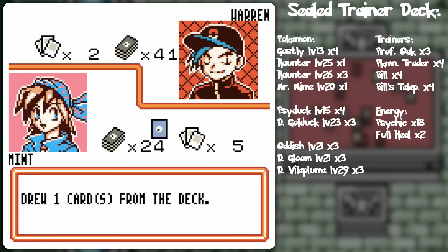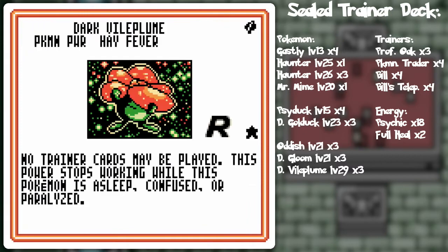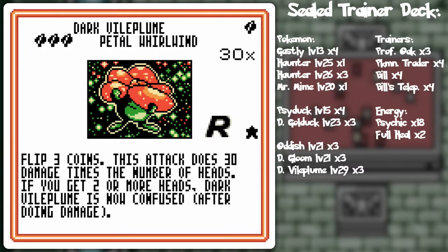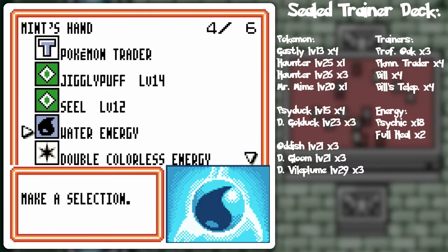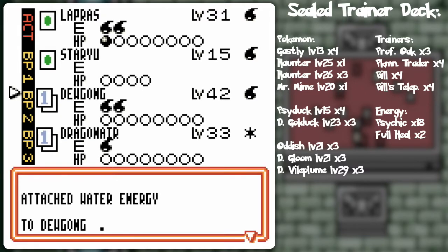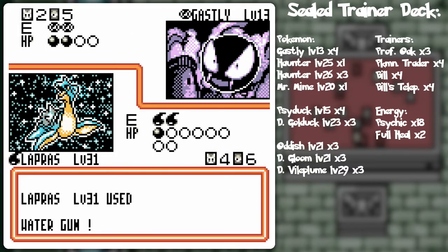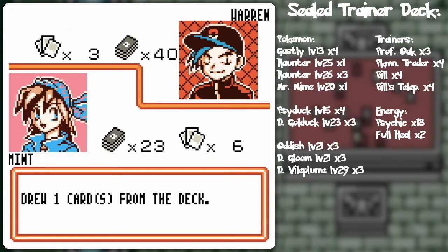I don't really see Petal Whirlwind being that threatening — it could do 60, but it's probably gonna do 30 to 60. I'm gonna go Water Gun this time because it'll just outright knock out Gastly. I only used the Confuser last turn because I couldn't knock out the Gastly with Lapras. There we go.